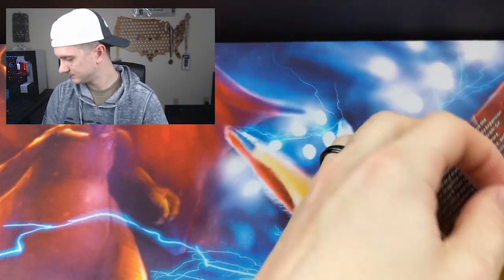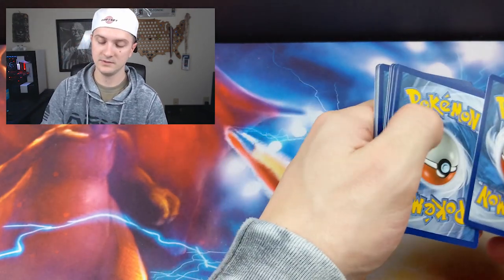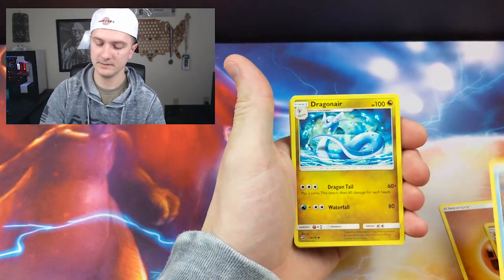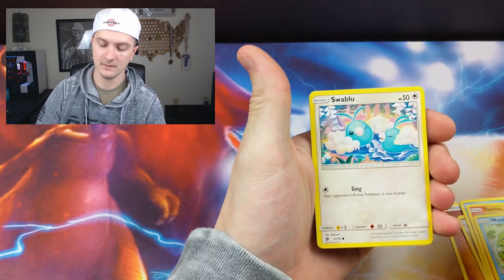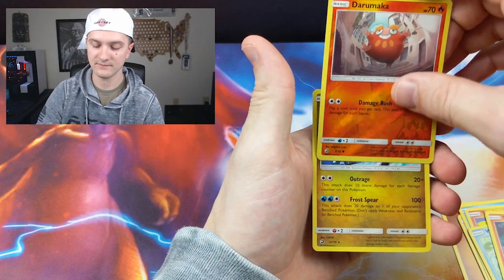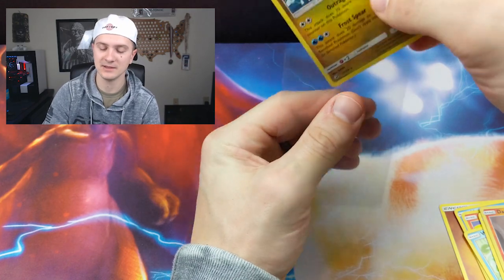But I will be on this last pack — hopefully. Last pack, Magikarp — we could use you right now. Here we go. Charmeleon, Dragonair, Horsey, Swablu. There's the reverse holo, and the final card is a Curum. I was one pack off! Our holo rare is a Curum.